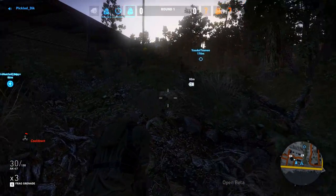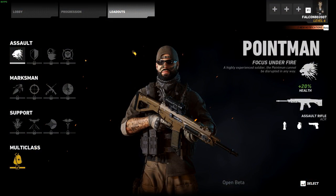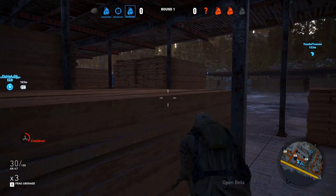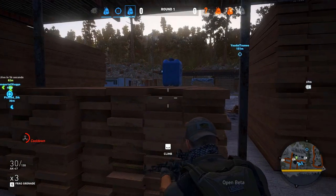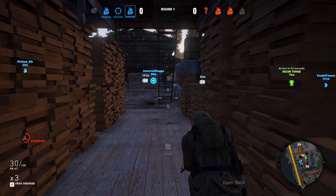The next class is the assault class Point Man, which you've probably seen in multiple trailers. It comes default with the ACR, and you also have access to the AK-12. The only secondary you get with Point Man is the Desert Eagle, along with two frag grenades and four flashbangs — that's a lot of tactical grenades, but they're very crucial in certain situations.